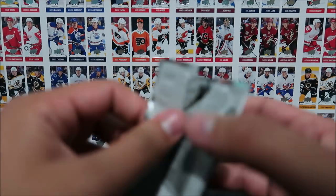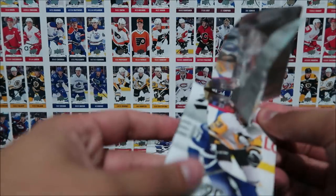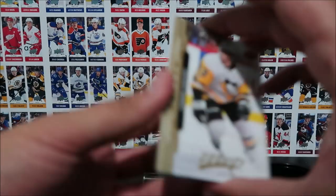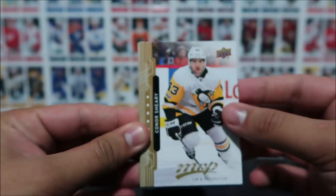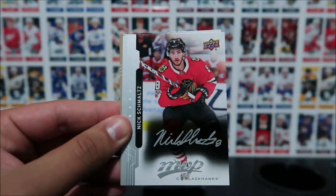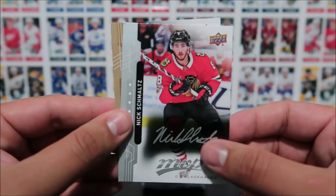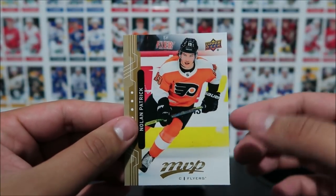What a blaster box — this thing is so going. Usually blasters have like, I don't know, like eight packs? Feels like it's been so long since I've opened this many packs. Connor Schiri, Martin Jones, Thomas Placanic, Nick Schmaltz, silver script, and Nolan Patrick. Very nice — that's a few of his Young Guns cards.